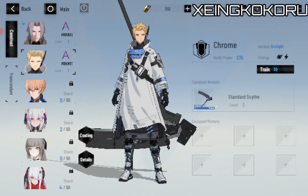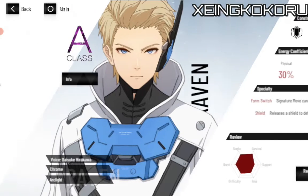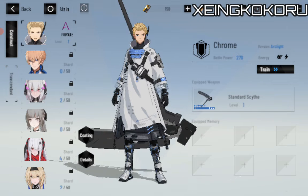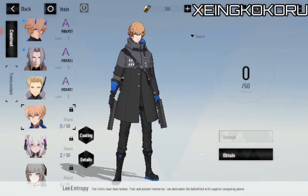And Chrome — leader of the Strikehawk, capable of relaying important intel through a secure and stable channel. He values the flawless completion of missions and the safety of all his teammates. And this one is Lee Entropy — these are characters I haven't gotten.